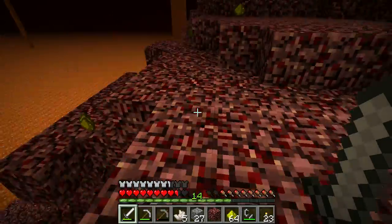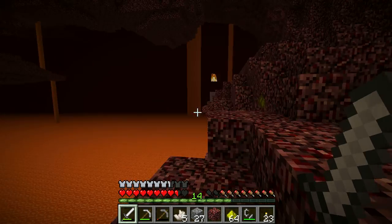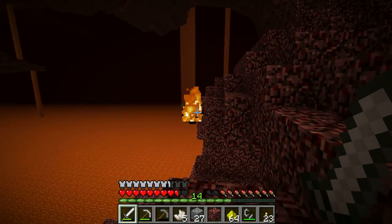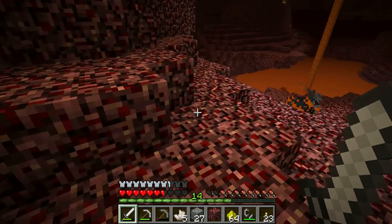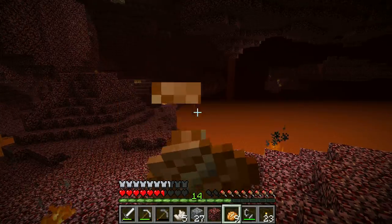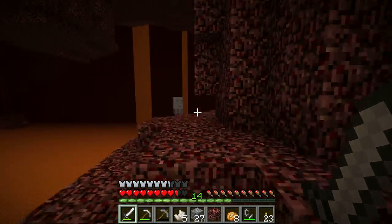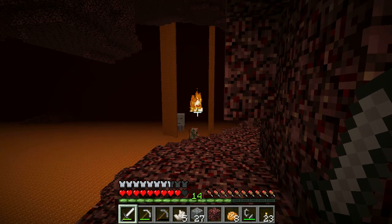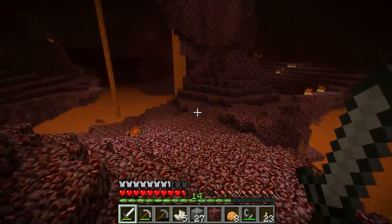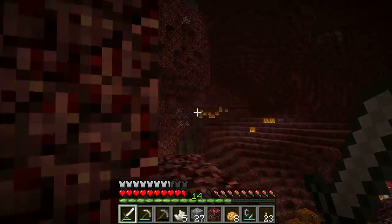Let's go up here. A ghast — oh, those are not cool. He will fire these fireballs at you, and you can hit them back if the timing is right. That was not the right timing. I'm going to go find a corner to snack on my baked potato. Get my sword back out. If I kill this ghast right now it will literally just drop here. Friendly fire! This is not good. He is not happy one little bit.